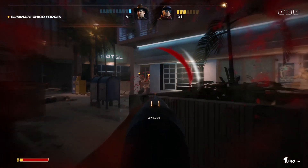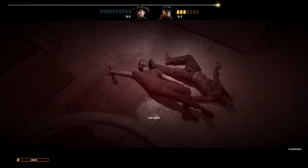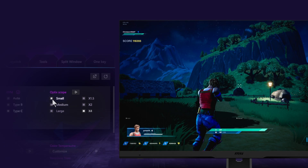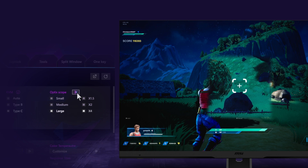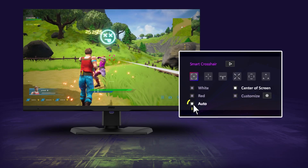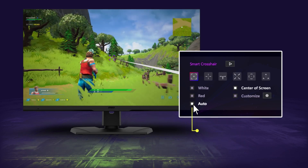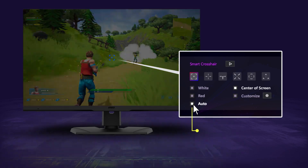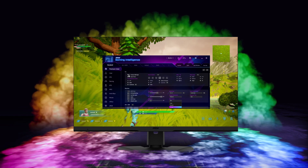When it comes to FPS games, the most frustrating thing is losing because you can't see the enemy. Therefore, MSI has developed an in-monitor magnifying glass function that can magnify and zoom in on objects at multiple stages, making it easier for players to aim and shoot at their targets. It is also equipped with a small crosshair that will automatically change color when it meets a target, allowing players to lock onto their target more clearly for counter-attacks. We hope that through these two assists, we can provide players with more competitiveness on the battlefield.